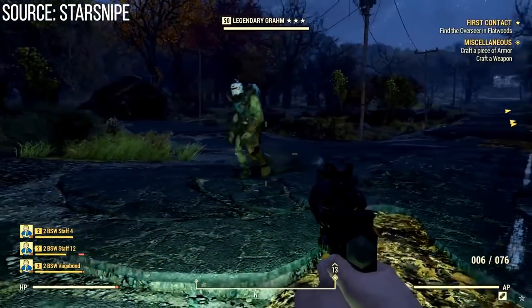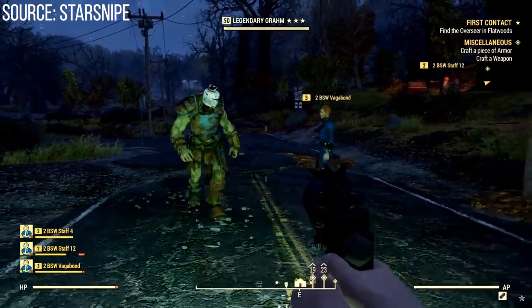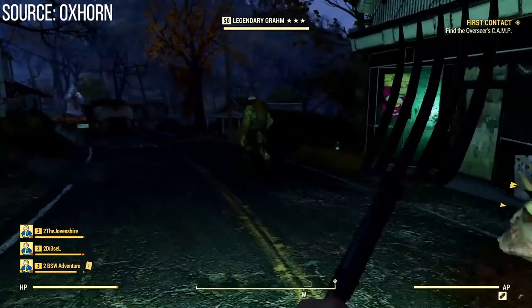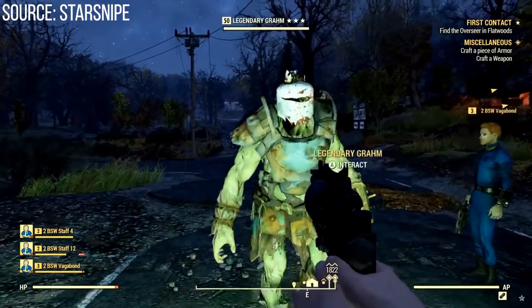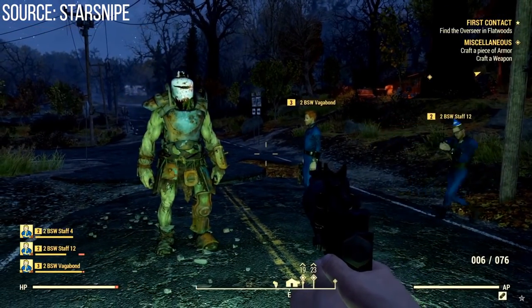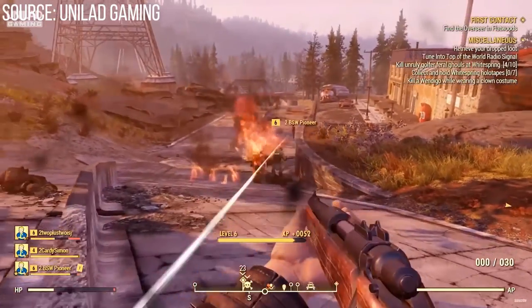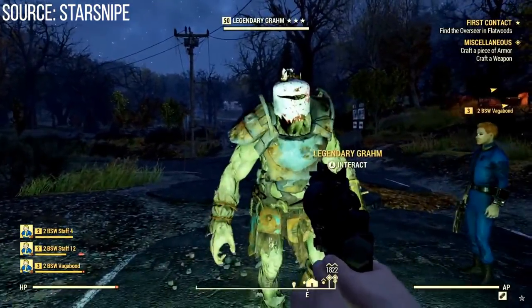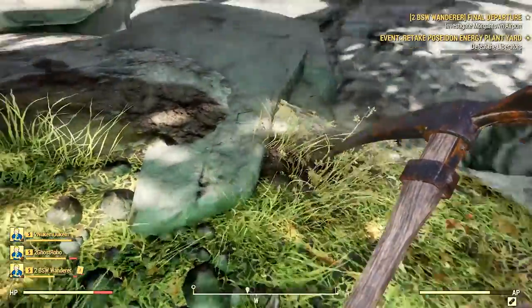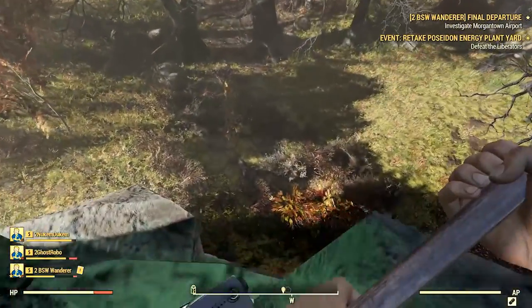In a couple of the gameplays, you can actually see this traveling super mutant traitor. He seems to be at least somewhat more intelligent than a lot of the other super mutants in the game, and I do wonder if there's going to be more intelligent super mutants like this, kind of similar to how Virgil worked in Fallout 4. Notice next to his name there are three stars — basically the legendary system in Fallout 76 got a bit of an overhaul. There's going to be tiers of legendary enemies now: you can see some with just one star, that's the basic version, then we have this guy with three stars, and there's probably someone out there with two stars. The more stars, the tougher the enemy, and they'll probably have better loot on their character.